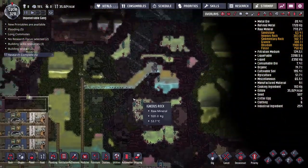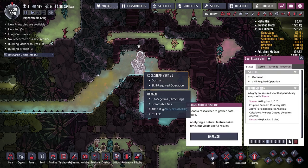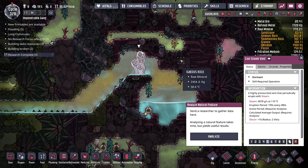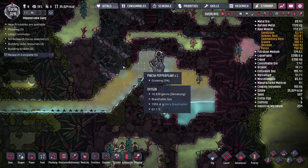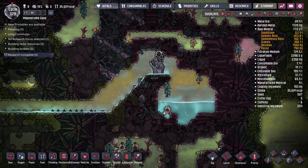Ideally we can harvest steam from this vent and use that water for our electrolyzer so we don't have to find more water going forward — or if we do find more, we can use it for things other than keeping the base full of oxygen. That's the plan. I spent a lot of time between episodes figuring out the best way to harvest water from this steam vent. My initial thought was to cool the steam down enough to turn it back into water — it comes out at 110 degrees Celsius and turns back to water at about 96-97 degrees.